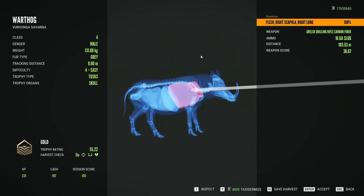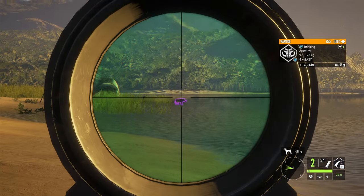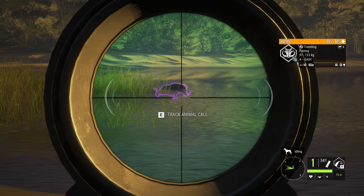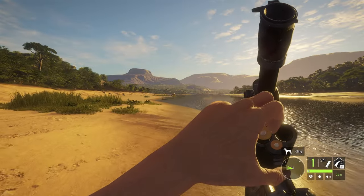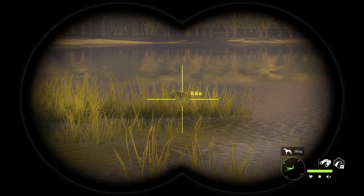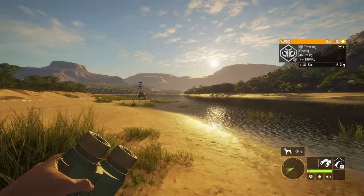The 16-gauge slug did pretty decent — hit the shoulder and still managed to get into the lung. This next guy is about 106 meters away, about the same as the last one. That looked really good. Even the warthogs have that bug where if they're in the water when you shoot them they just glitch out — I knew it happened with feral pigs and wild hogs, but I didn't know it was like that with warthogs too. I wonder what causes that bug.